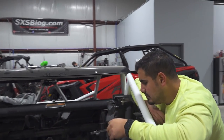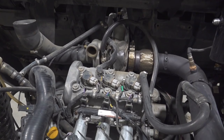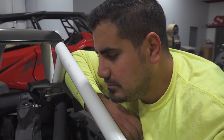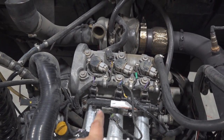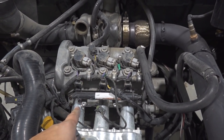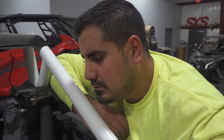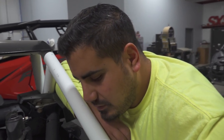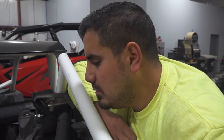Before we go totally crazy and take the cylinder head off, we're going to do a leak-down test. What that tells us is how much pressure the cylinder will hold when it's in a compressed state. If it's under 10% on each cylinder, that'd be great. You add air into each cylinder, and a gauge shows how much is leaking out — through exhaust valves, intake valves, or piston rings. The R&R spec on this engine is around 17% leak-down.